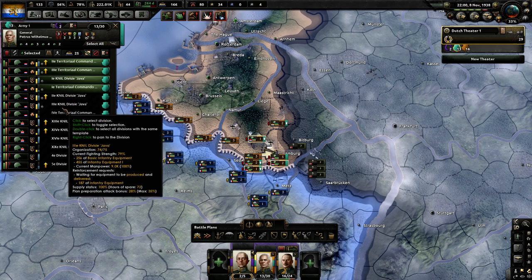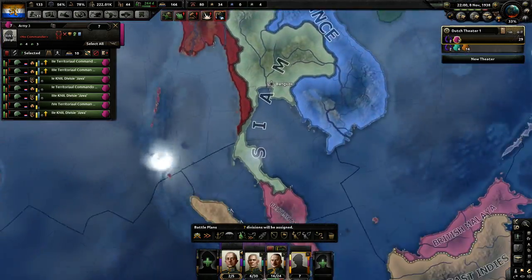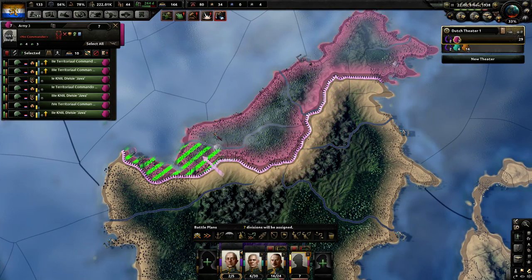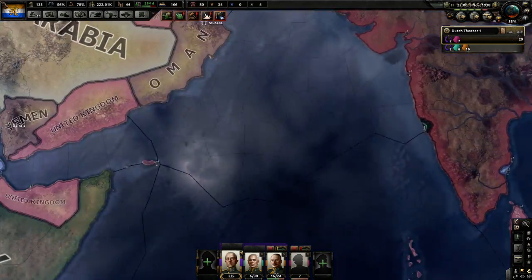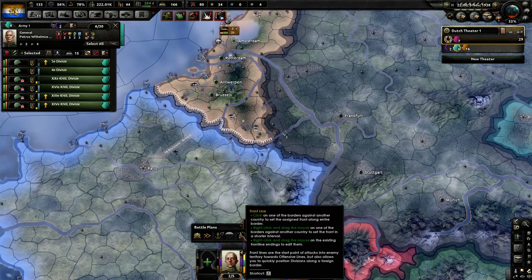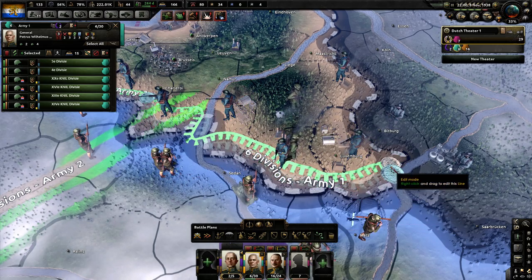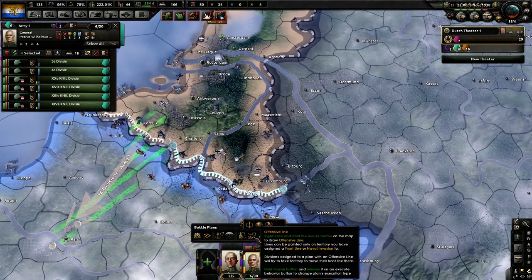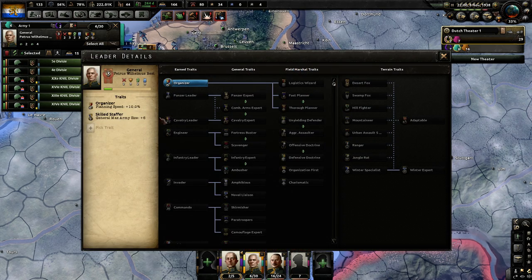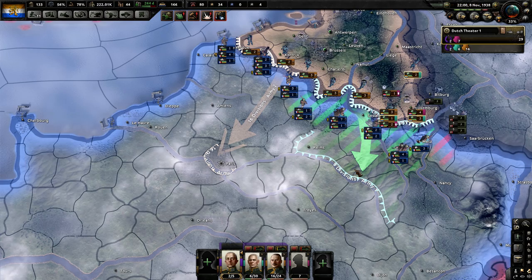We're going to send all the Dutch East Indies divisions back to the Dutch East Indies. The reason is I want Britain to soak their divisions right here — Britain and all their allies, I just want them to stand there. We're not going to bring Dutch East Indies against the war against the allies. They're just going to be our partners in standing still basically. So at this point we need to think long and hard about all the divisions we need to churn out — we're going to need a lot of them.